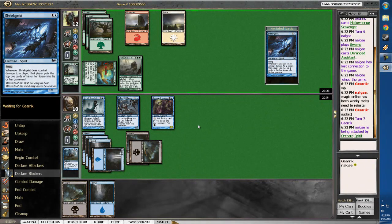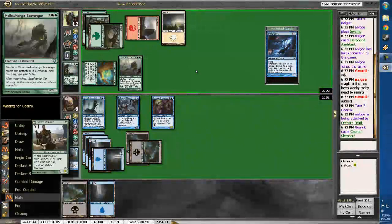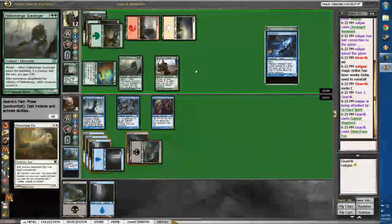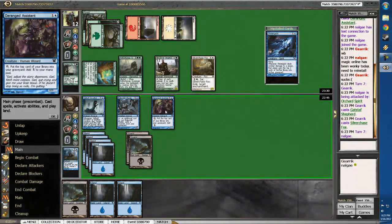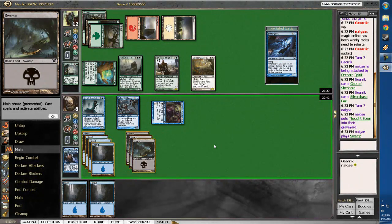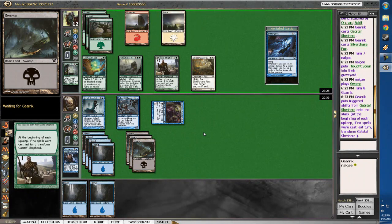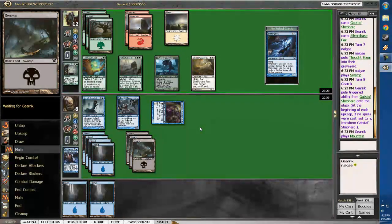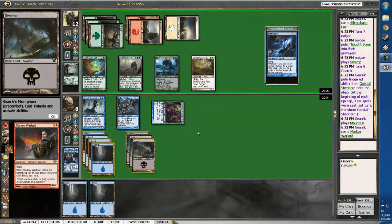Alright, so we at least slowed down the beats. A Shepherd and a Fox and an Island — definitely not what I want to see. Let's go ahead and cast Thought Scour, sure. Yeah, we got nothing. We're going to get me down for five this turn, possibly more. Yep, that's game.